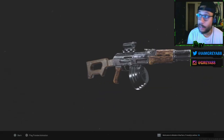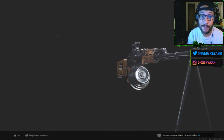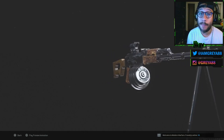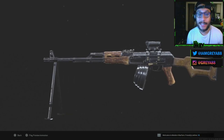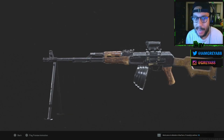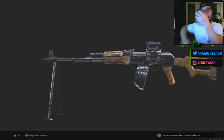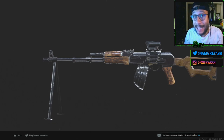You guys can see it on the screen right there — slowly rotating it so you can see basically the whole 360 view of it. Turning the AK-47 into the RPK light machine gun. Now there is one slight difference: this does have a drum magazine, whereas the RPK we're used to has that long AK-47-style magazine. That's the biggest difference here, but there are four specific attachments that you will need to make this weapon.